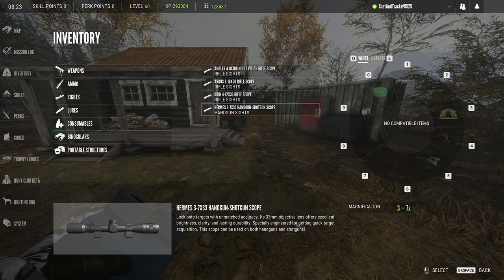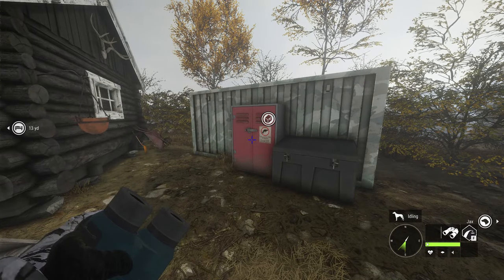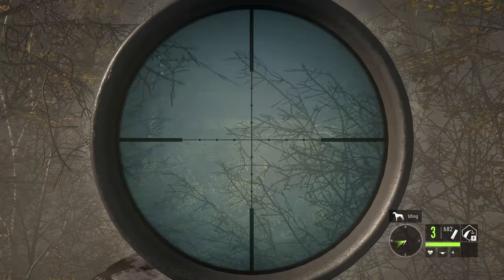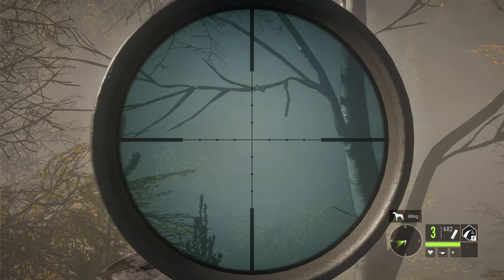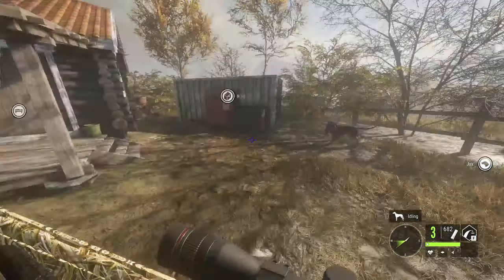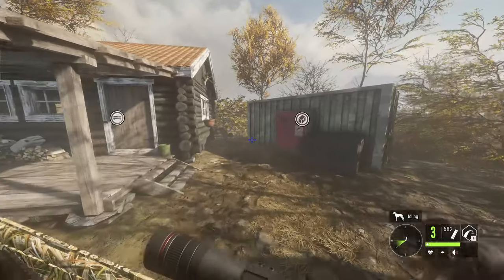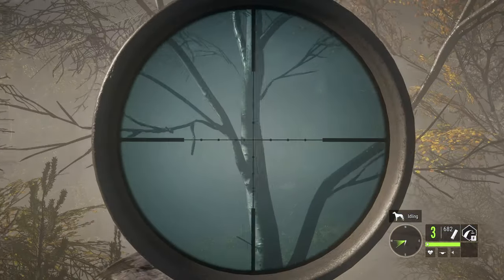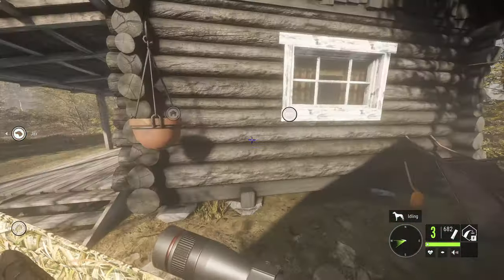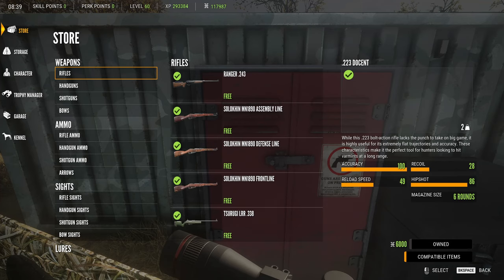Let me get the handgun and a shotgun to show you what the other new scope looks like. Here is the shotgun scope — the new one, all the way zoomed in. It looks exactly like the rifle scope that we got. It's definitely for longer range, so when you have a slug round in it — which a lot of people actually use — it doesn't look half bad. Now we're gonna go ahead and take a look at the crosshairs as well.